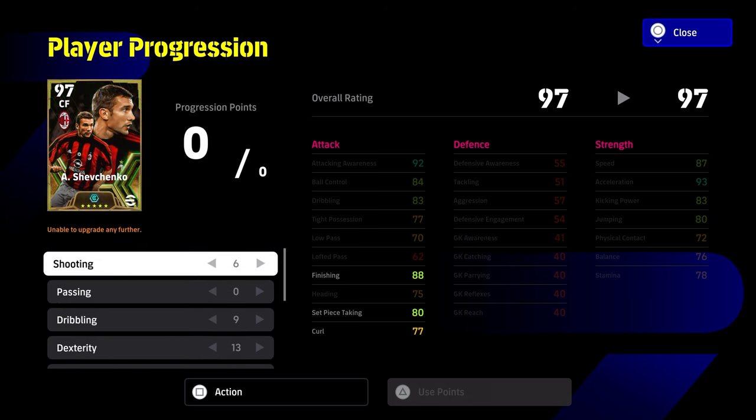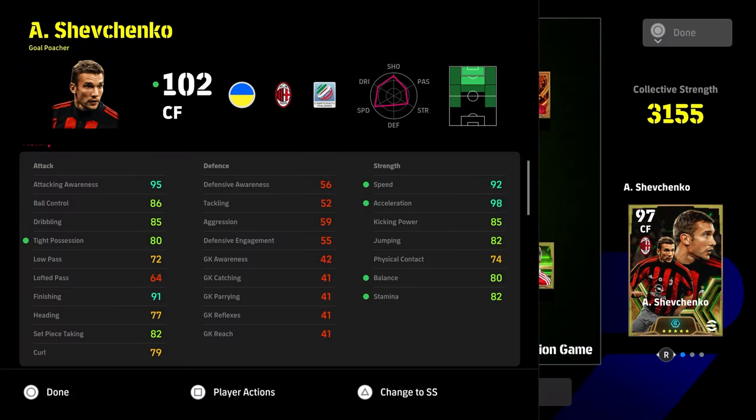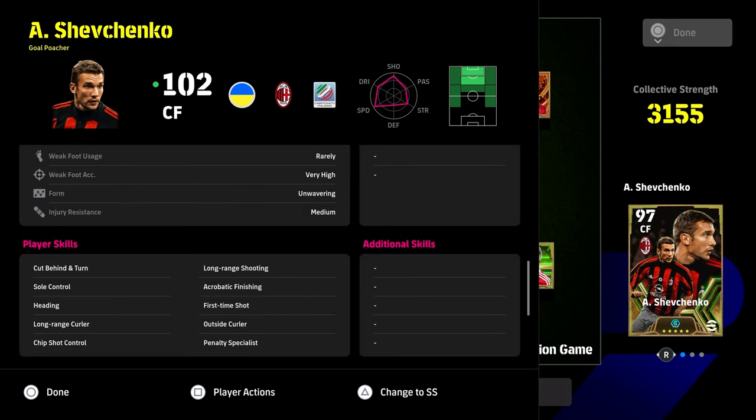This is the version I'm using on my live stream until we get the player reset, probably next week. It's a fantastic card. I also recommend giving him the additional skills — he has a couple of nice ones already, but one-touch pass would be very nice. He has sole control, so you could give him ball roll; if you give him double touch and flip flap, that's something to think about.